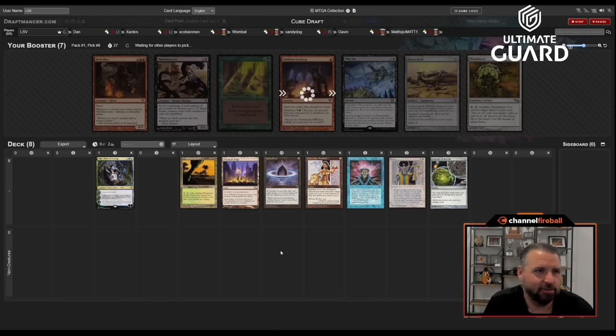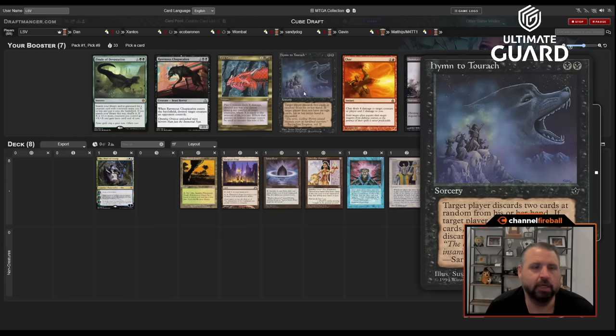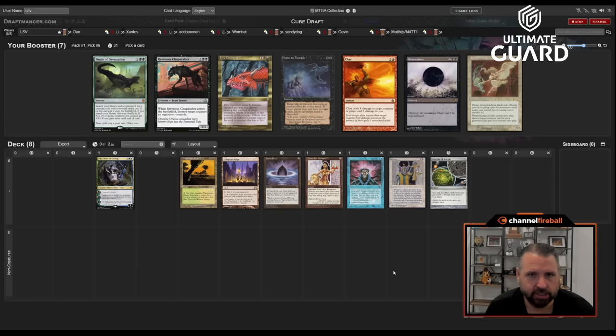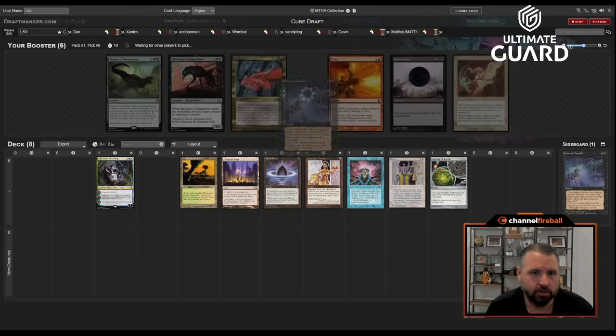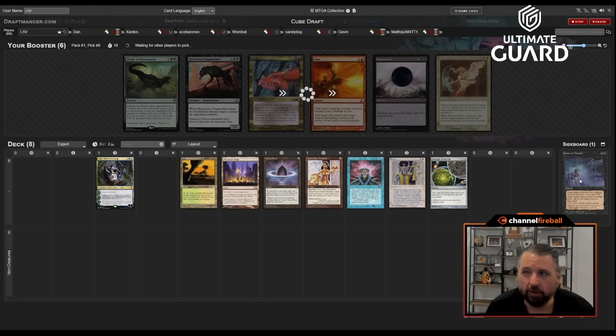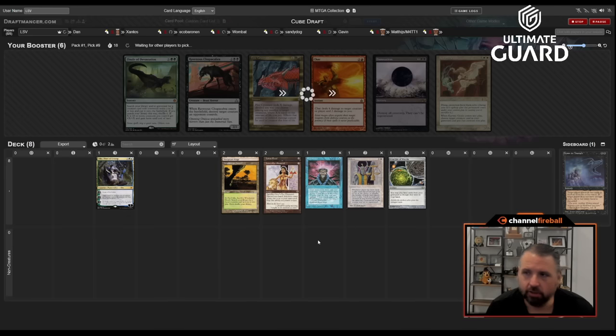Dark Depths we haven't seen yet, but by taking Stage we reduced our competition for it. Him came back, so did Fire Covenant. There's also Finale — I'm not very likely to play any of these. I think I'll just hate-draft Him-to-Tarak. Him is maybe the most powerful of these cards; Fire Covenant is close but a little harder to use, so I'm just going to take Him.